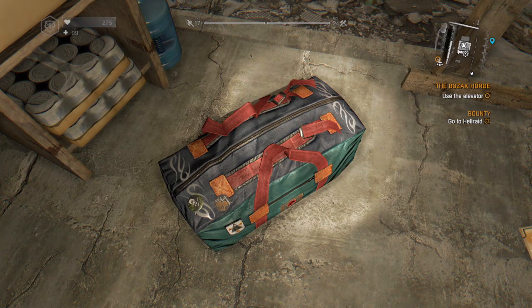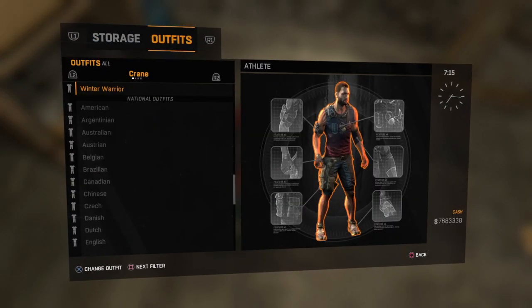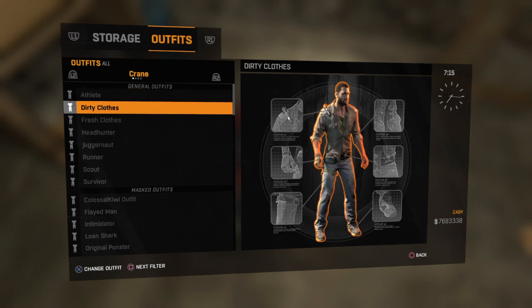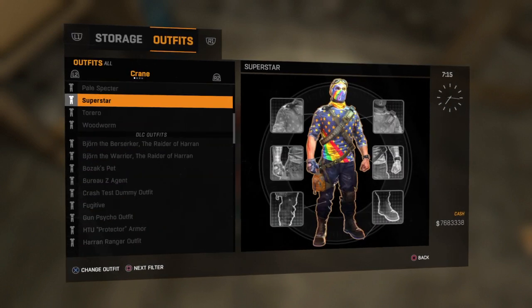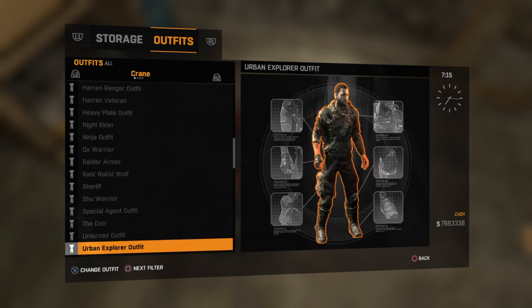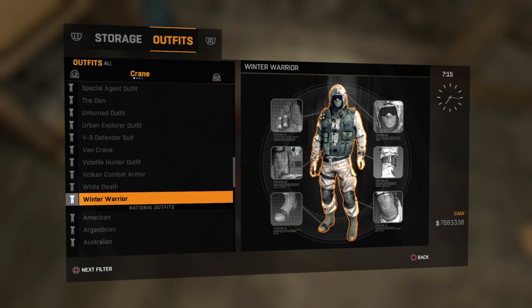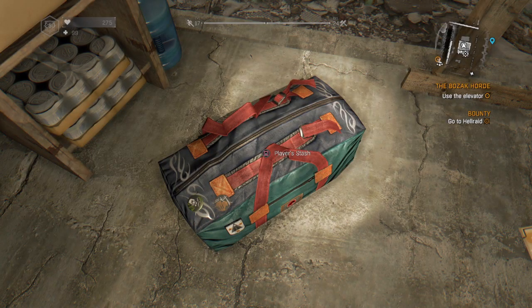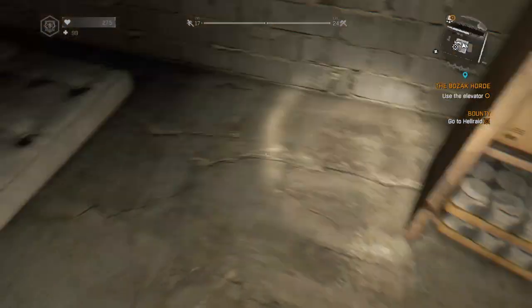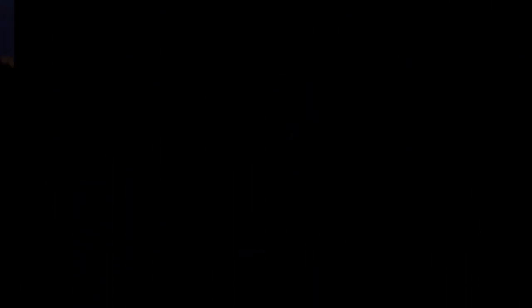If you go into your player's stash and into outfits, there's a paid option called the Winter Warrior outfit. If you get that outfit and wear it, then switch to night time, you get even more agility points.